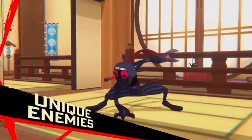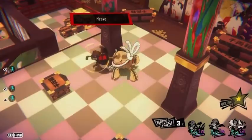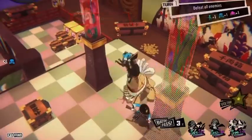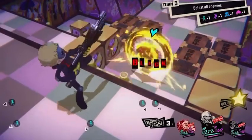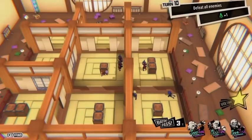Speaking of enemies, you'll have to strategize for some much differently than others. Think twice before getting too close to a Sumo Matan — he'll toss around anyone who gets near him, whether they're on his side or not. The guarded Geisha can block any type of attack from the front. And don't get too confused by the clones the Slimy Shinobi makes of itself.